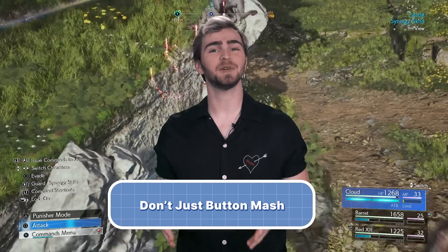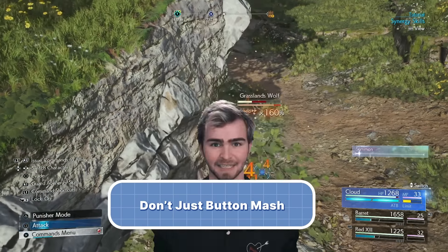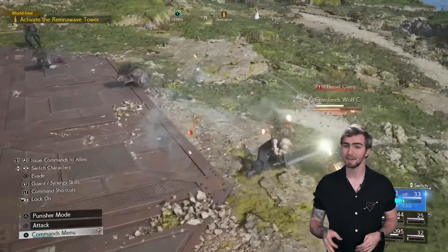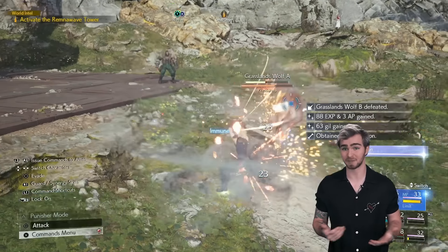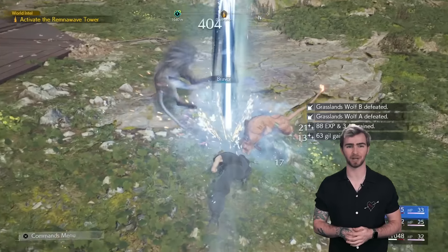Remake and Rebirth take the original Final Fantasy 7's turn-based combat system and make it even more active. But that doesn't mean you should just be wailing on enemies with your basic attack. Your square attacks are the best way to build your ATB meter, and once that's full, you can unleash much more powerful attacks like spells, summons, or weapon abilities such as Cloud's iconic Braver.